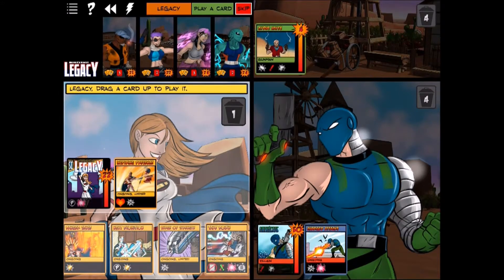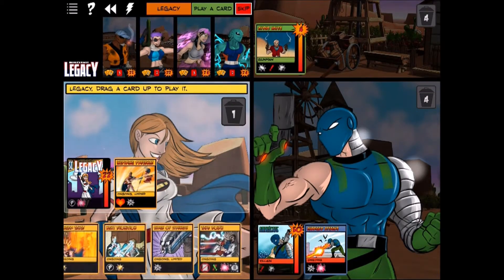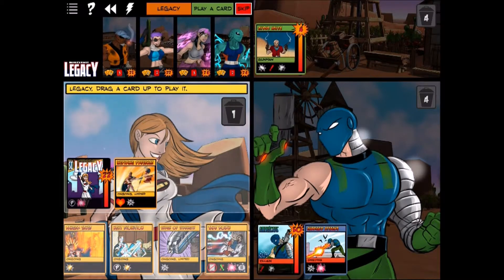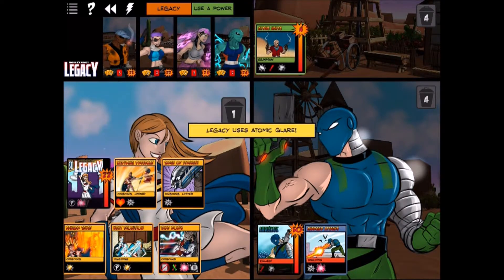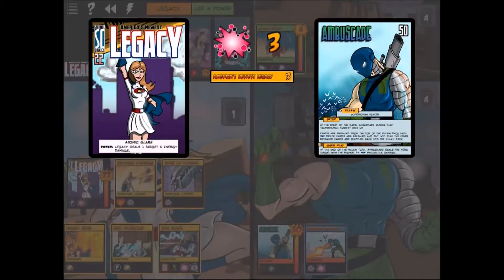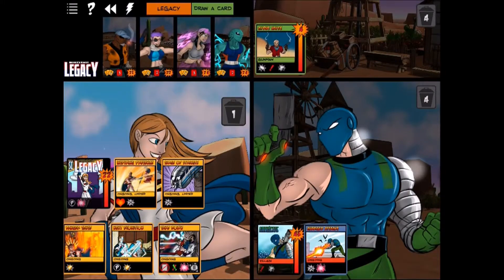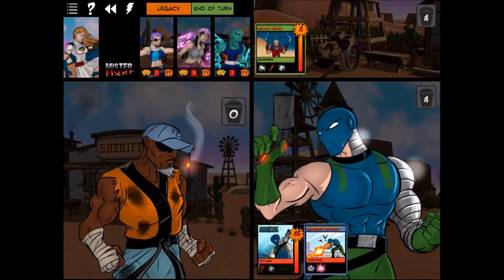For Legacy, considering Fortitude or Danger Sense — Danger Sense isn't that useful right now. We throw down Surge of Strength and finally start blasting Ambuscade, hitting him for five damage. Expatriate, Mr. Fixer, or Tempest will probably take out the Cyrus Haze character.